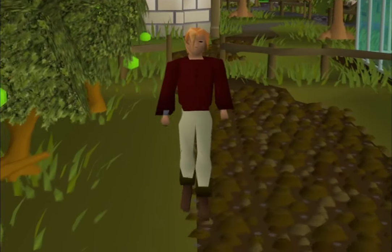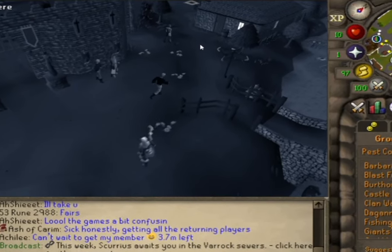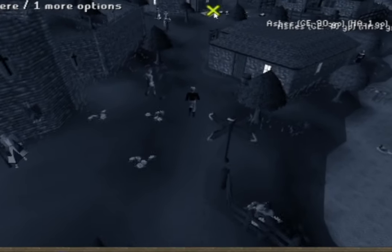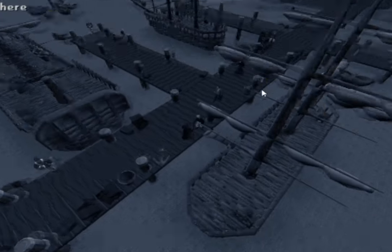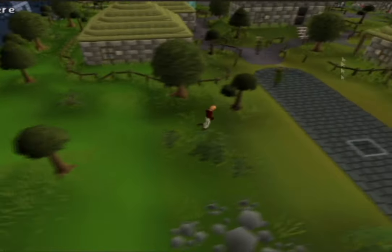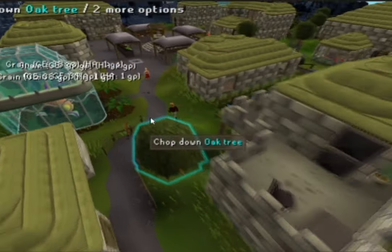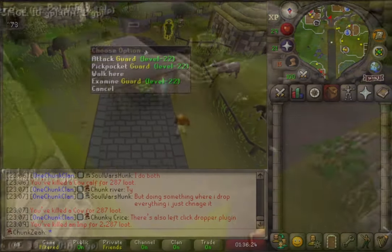I opted for this traditional look. A brisk walk to the ferry at Port Sarim not only added an immersive touch to my adventure but also conveniently spared me from unlocking unnecessary music tracks. After a swift journey, I find myself at Hosidius square, ready to embark on the next chapter of my journey.